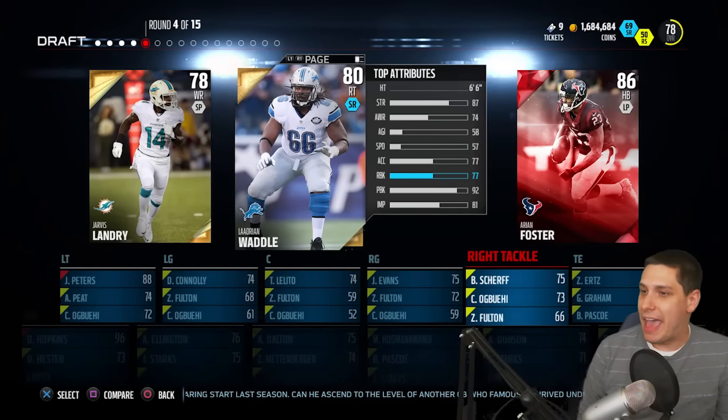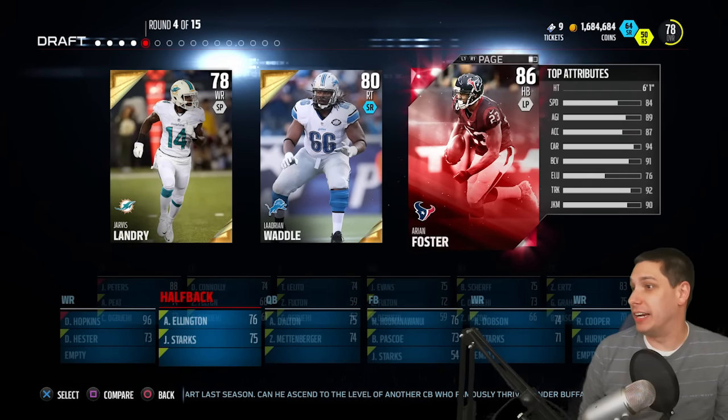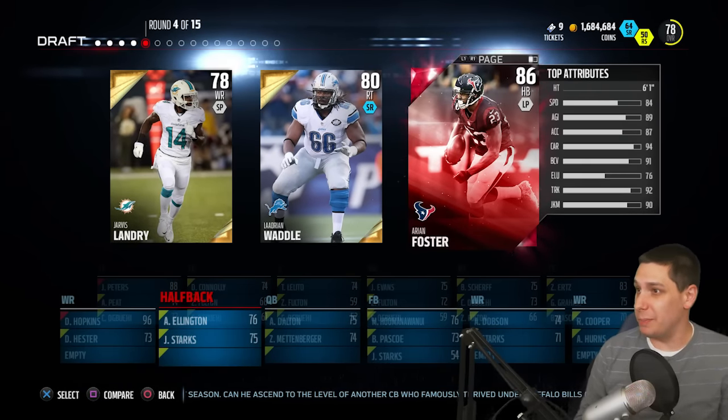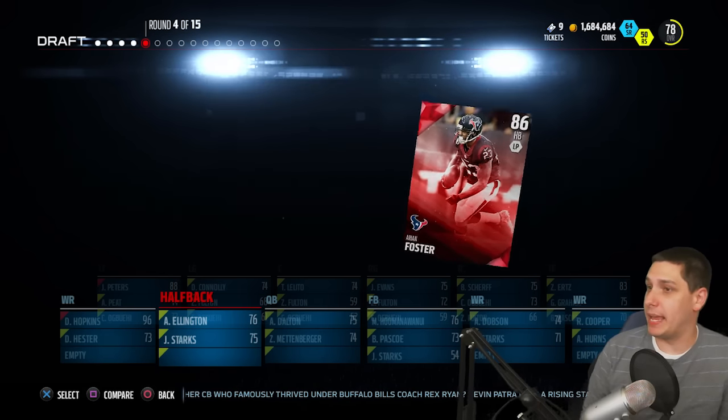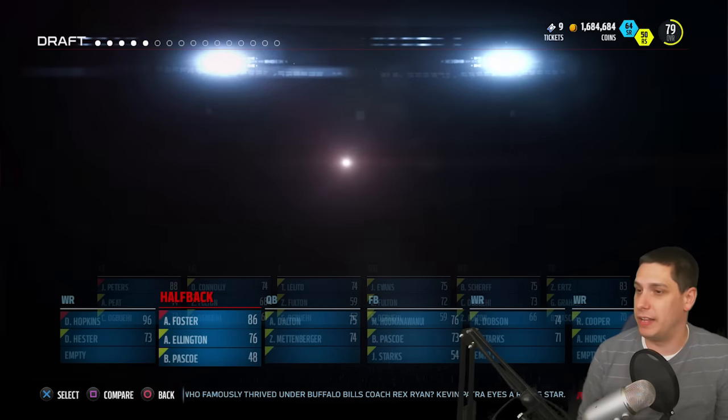So we got E, then F. It is an F, so there you go — Arian Foster. Beautiful. We actually got a decent running back here. I might end up using Andre Ellington a little bit, but I definitely like that we're going to get an F here. Arian Foster is a decent pick, best of all the players there, even though he's a little bit slow.